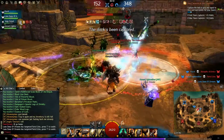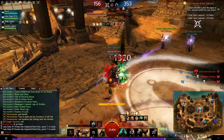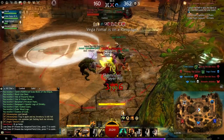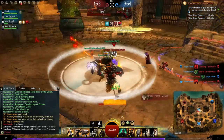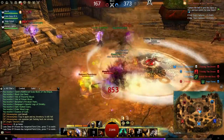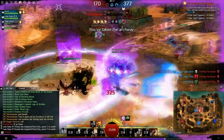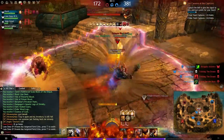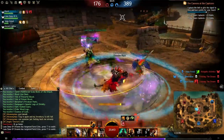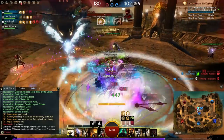Hello everybody, this is KaliefPvP bringing another video for Guild Wars 2. This time we're gonna do a conditioned warrior — essentially a conditioned berserker — using bleeds from sword and burning from your torch for your berserker skills to do a ton of condition damage. I think this build has ungodly condition damage, probably more than thief. It's a very popular style and I've added my personal touches to it.